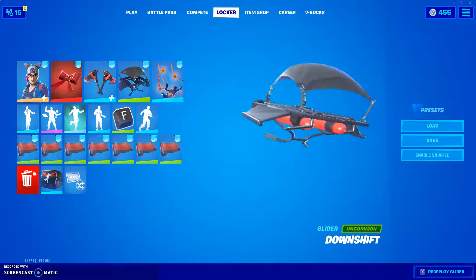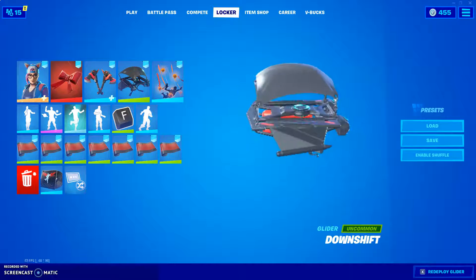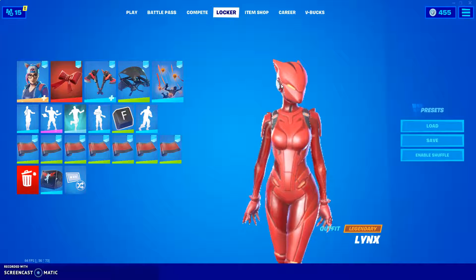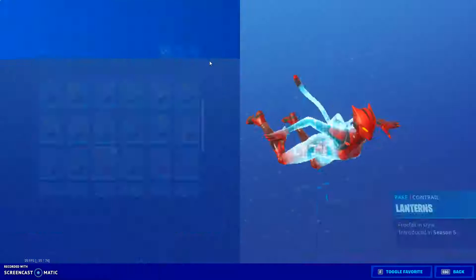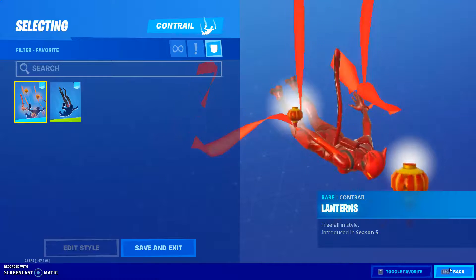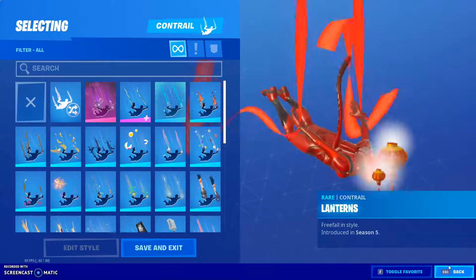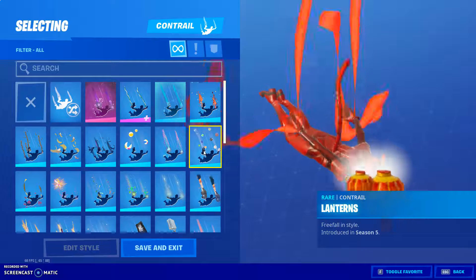This is limited to the items in my locker. You could have an item that I don't have and it looks really good with red Lynx, so you could use that. Make your own judgment — I'm not forcing you to use this stuff. Next we move on to Contrails. We have Lanterns and Nightfly — I just picked two. If you don't have these, just do no Contrail. Or if you have a red Contrail, you could use that one.